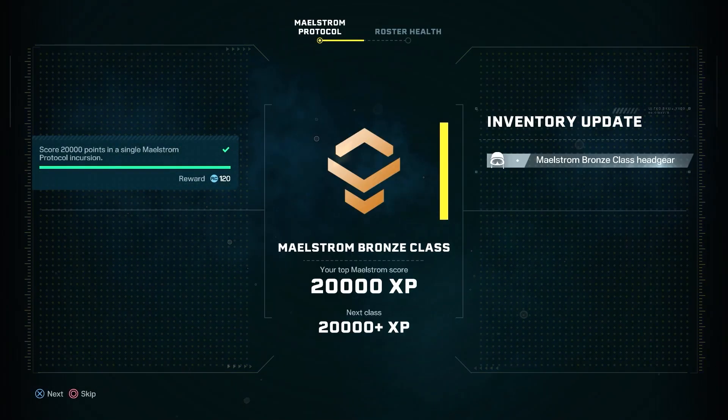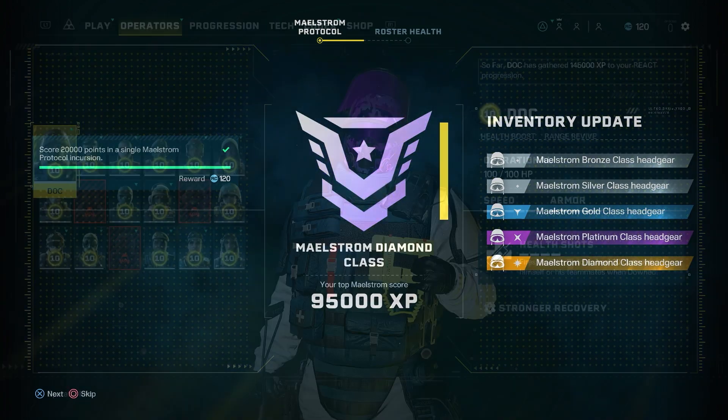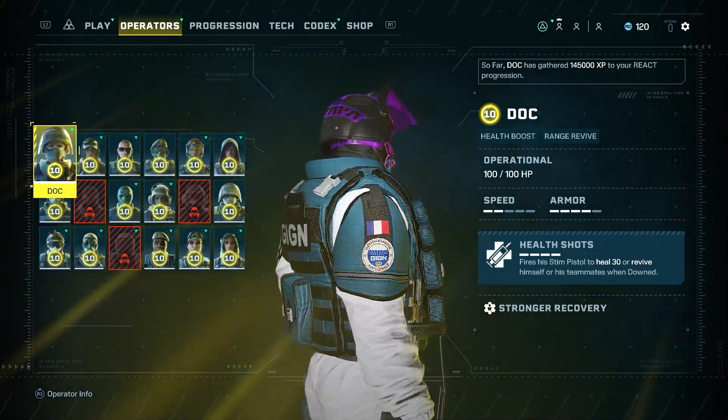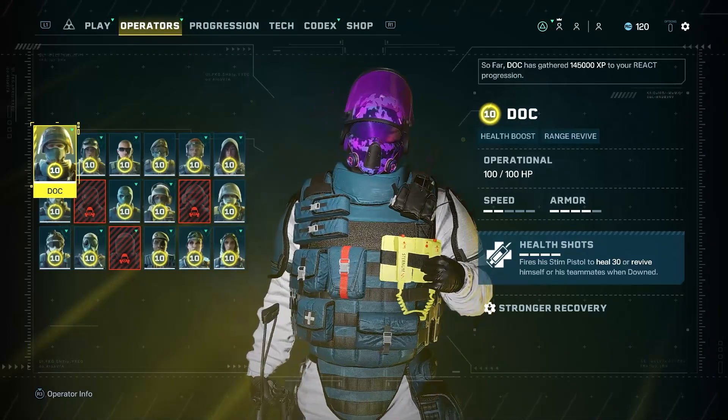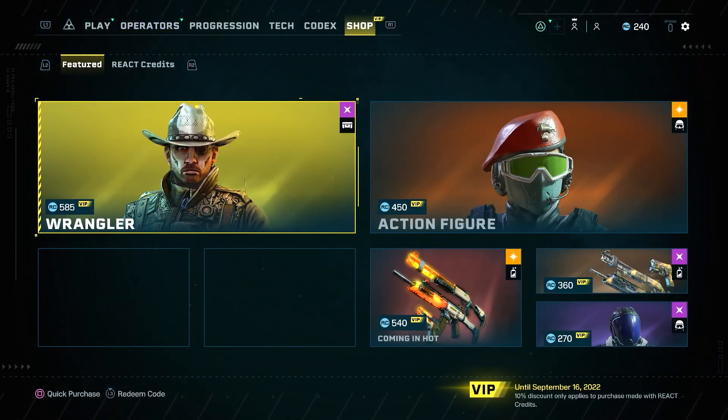There are a total of five Maelstrom classes: Bronze, Silver, Gold, Platinum, and Diamond. Each class will reward you with a unique headgear that you can wear with pride to show how far you've gone. As icing on the cake, you'll earn credits on a weekly basis for your own personal use in the shop.